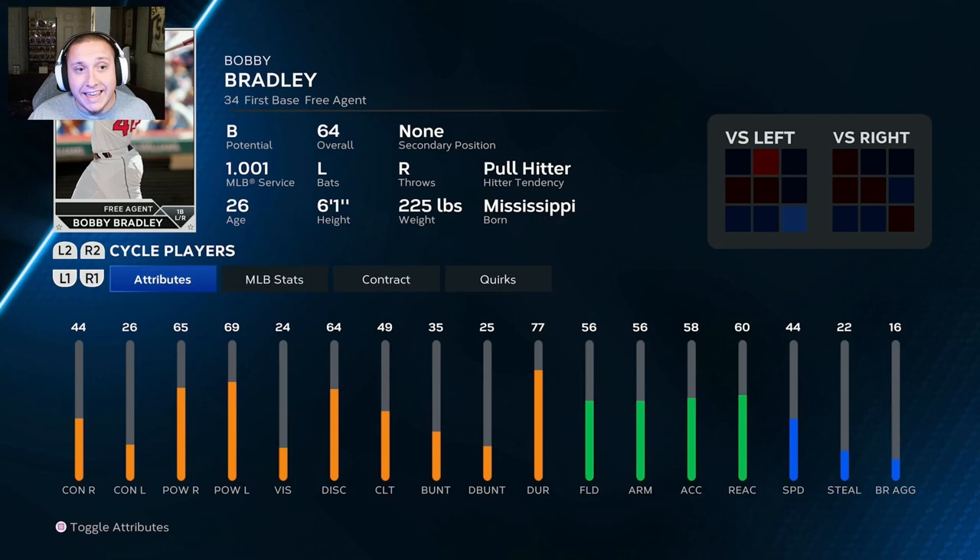Next is Bobby Bradley, currently a free agent — a 64 overall with B potential at just 26 years old. His bat needs work with 44 and 26 contact, but if you focus on the right side of the plate you can build him up. What stands out is his power: 65 and 69 power on both sides, which is rare for a 64 overall player. He already has decent discipline and solid defensive numbers — 56, 56, 58, and 60 — making him someone who can round out into a very solid all-around player in franchise mode.